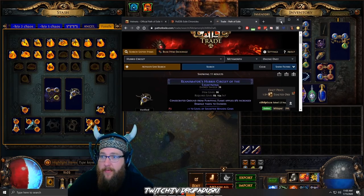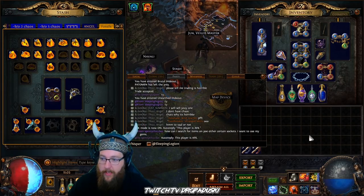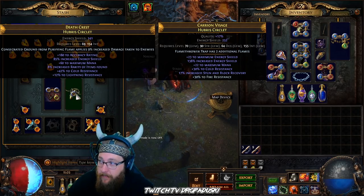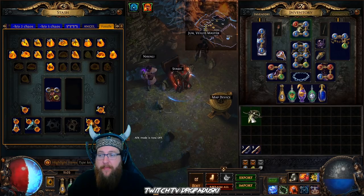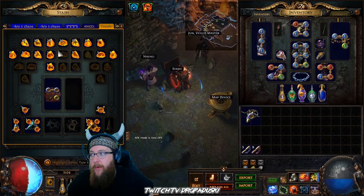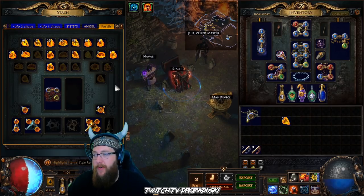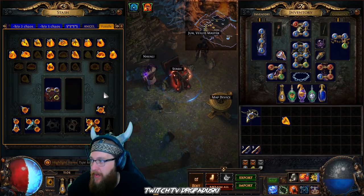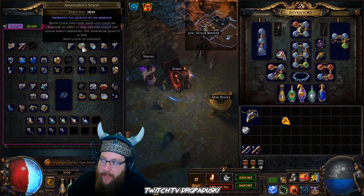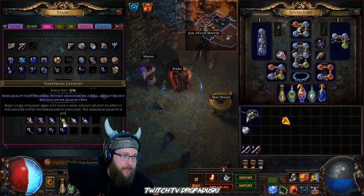Now that we've got our base with an enchant on it, we can talk about using quality — increasing quality. Quality specifically enhances the amount of base energy shield on a given item. Armor scraps are the default way to increase quality and will go up to a maximum of 20 with armor scraps. You can also increase that with catalysts to even higher, and with the perfect fossil it can go up to 30.